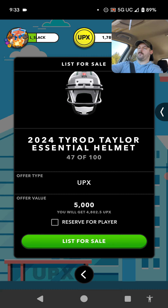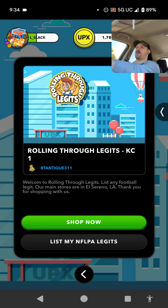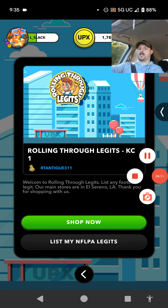Alright everybody, it's as simple as that. You've got some extra legits laying around — go list them at any of the Rolling Through Legits NFLPA legit shops and you're going to be set. RTNT 311's got plenty of shops close to you, so get in there, go list your extras, whatever ones you're not going to use. Tell them I said what's up and go make some extra side money. Alright everybody, that's all I got for today. I just wanted to show you that real quick so you know what to do with all your extra NFLPA legits. Head on over to Rolling Through Legits, go get them listed, go make some extra money, and don't let those things sit in your account if you don't want to. You've got plenty of places to offload them to buy more packs of the ones that you really do want. Alright everybody, I hope this was a good little lesson for you, and if you've got any questions hit me up. Peace.